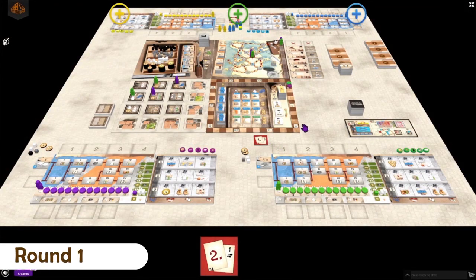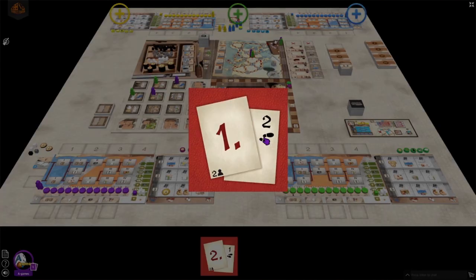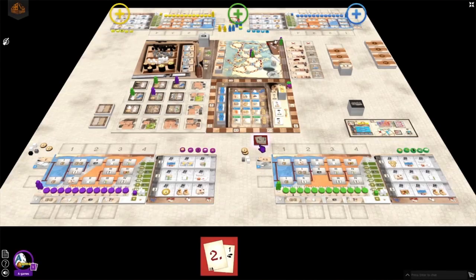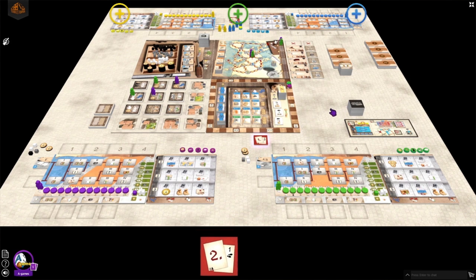In the first round the green player Gutenberg starts, so he has two steps during his actions. I will be the purple player and I will have one step available. Now Gutenberg starts.